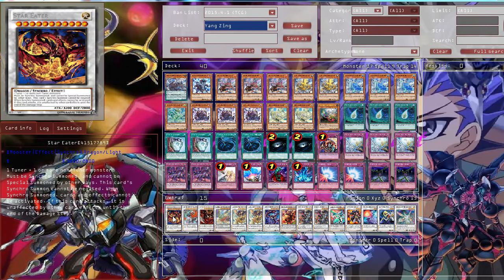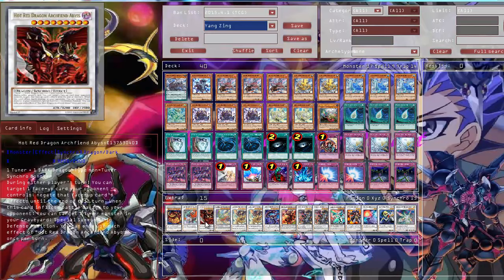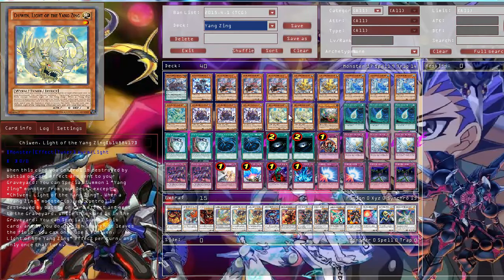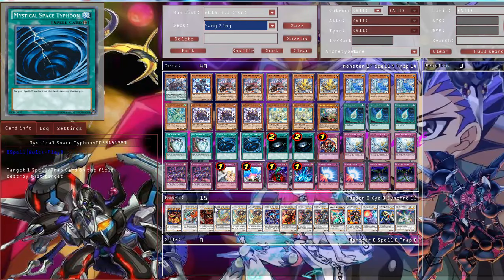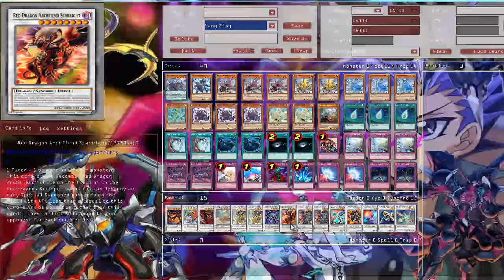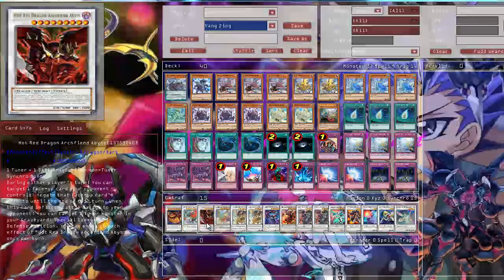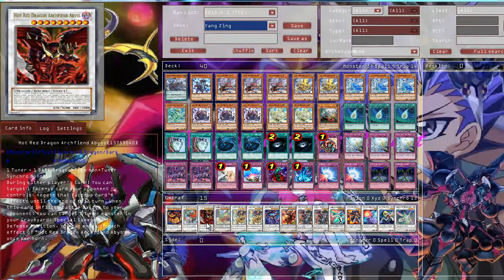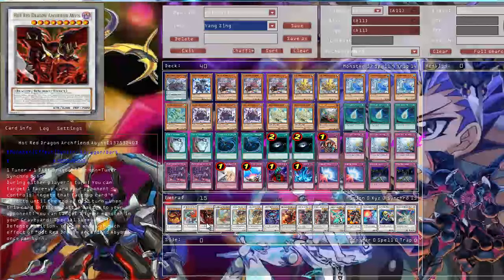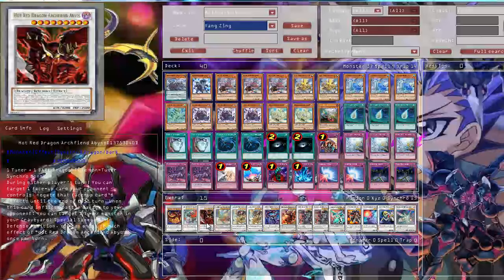Now the extra deck. Star Eater, a level 11 Synchro, pretty nice. Then a level 10 Synchro. Then Hot Red Dragon Archfiend Abyss, pretty nice in this deck — Chiwan is a level 1 tuner, so you use Chiwan and one of your dark Dragon-type Synchros like Beelze of the Diabolic Dragons or Red Dragon Archfiend Scar-Right. It's a very powerful card, being able to negate any face-up card on the field during either player's turn. It works like Chaos Number 106 and Number C101 Chaos Shark, and it can also revive 2 tuners if you inflict battle damage with this card.